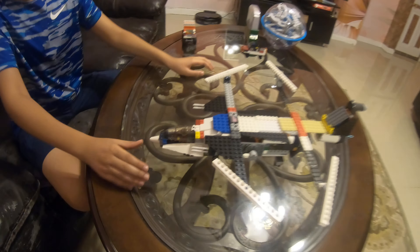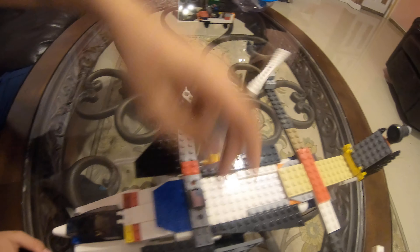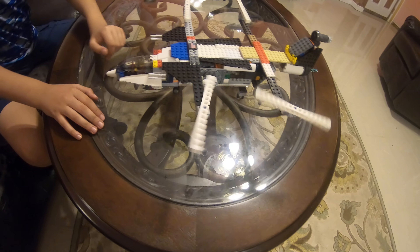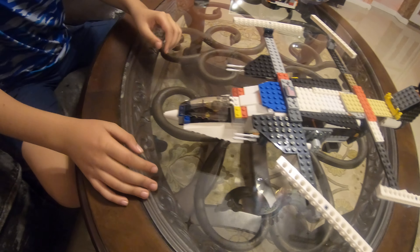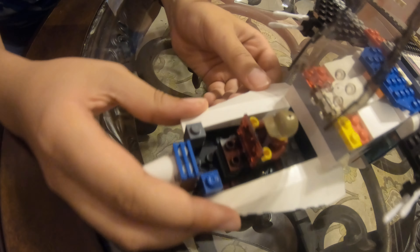Well, no worries, because do you really think he can escape this thing? I didn't think so. So over here we've got four propellers. This is actually a Lego military quadcopter, which is manned right here. And this guy in here, he's got a little touchscreen.